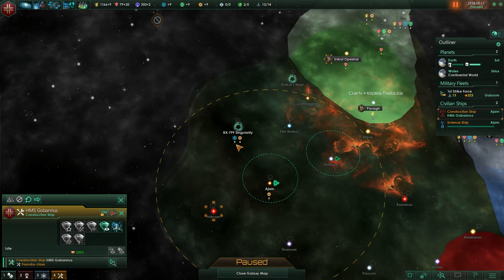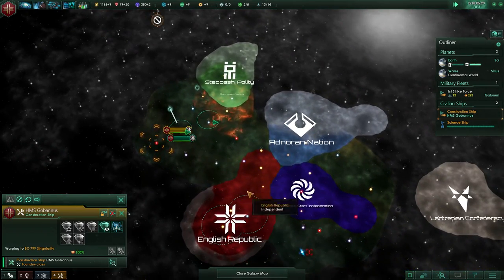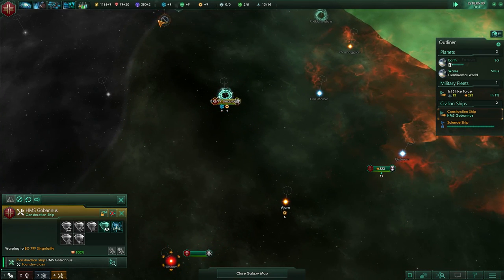Six versus nine and four — let's just move it to the singularity and we'll build our outpost up there. It's a hell of a long way from our borders but we'll see how it works out — I'm just messing around in this one anyway. Construction complete.